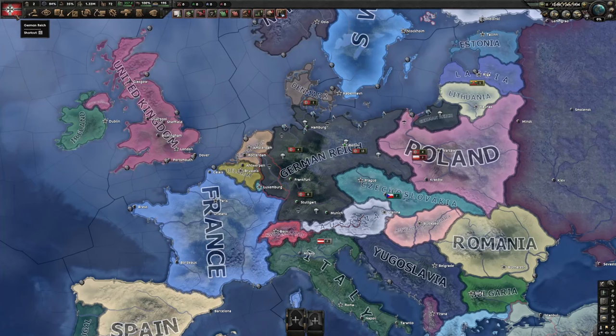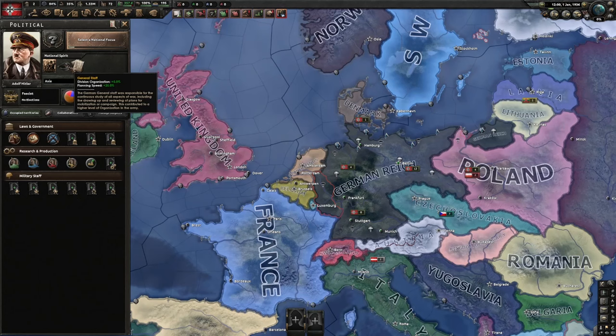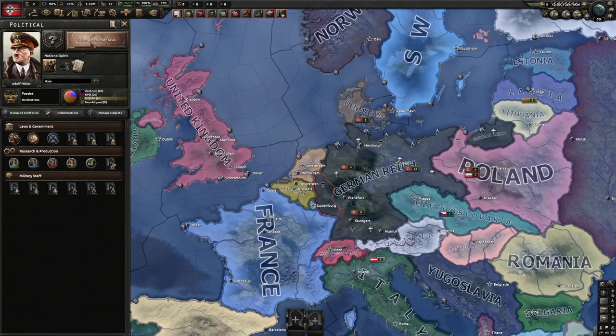When you click on your flag, you will open up the political side. There's your leader — when you hover over your leader, you can see what kind of bonuses you get from them. We have the national spirits; you can hover over these and learn about them. Most countries start with negative national spirits, and there are things in the national focus tree that help you remove or reduce the negative bonuses.